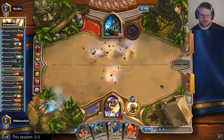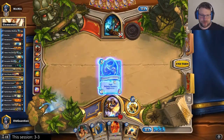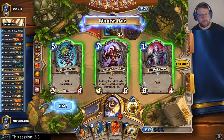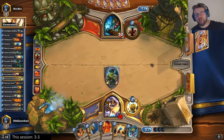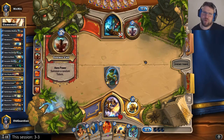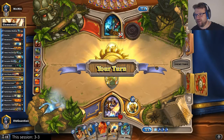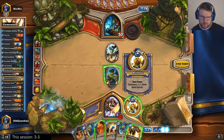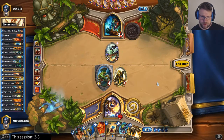He could have devolved this, but that's pretty low value. Stonehill Defender time — whiffed. Well, Psychotron is the only one of these. I could have gotten Shield Bearer to be a target for a Spikeridged Steed, but Spikeridged Steed overall is pretty bad against Shaman because of the ball. Nothing I can do with this turn — that's just such a terrible turn. I guess I have hero power and hit.